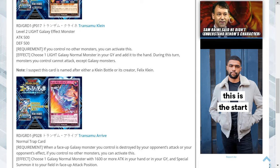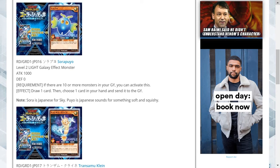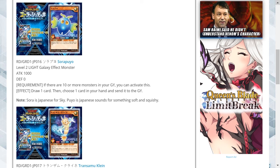Overall, I think Transomo Arrive is my favorite card of the three. The other two cards I just don't think are worthwhile running. Whatever you think, I'd love to hear your opinions in the comments down below, and make sure to watch the end screen to see another card from the Yu-Gi-Oh Go Rush structure deck.